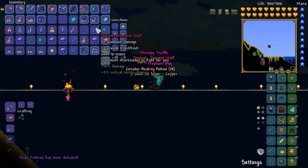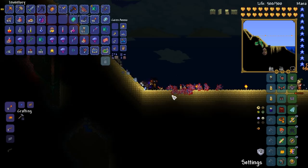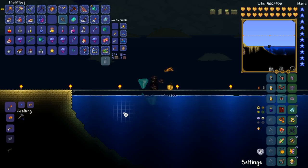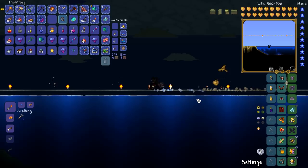No Fishron Wings. Dang it, man - thanks RNG for being a butt head. Do you know what? I think we can turn this negative into a positive. Maybe we switch to Mage right now and try to do a little bit of taking down Duke Fishron with a Mage loadout. I think that'd be a cool idea. You've got to love the Razorblade Typhoon - such a good weapon.